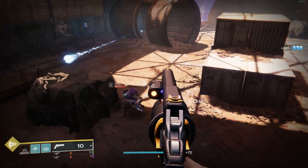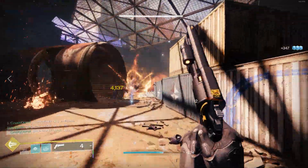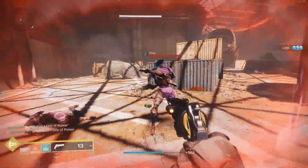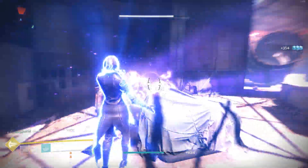Hey guys, just a quick tip on trying to get the Wolfpack rounds faster. If you go to the Lost Sector Exodus Garden, you can get the majority, if not all, of the Wolfpack rounds found just in this Lost Sector alone if you kill all the Yellow Bar enemies.